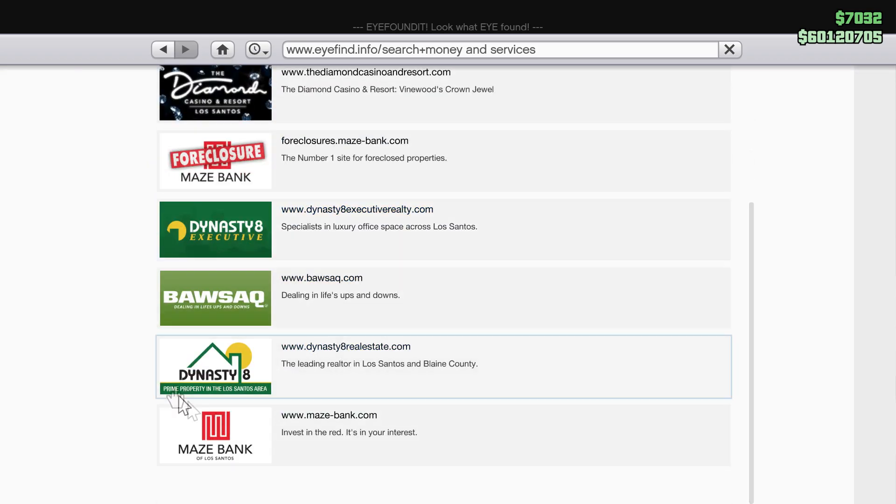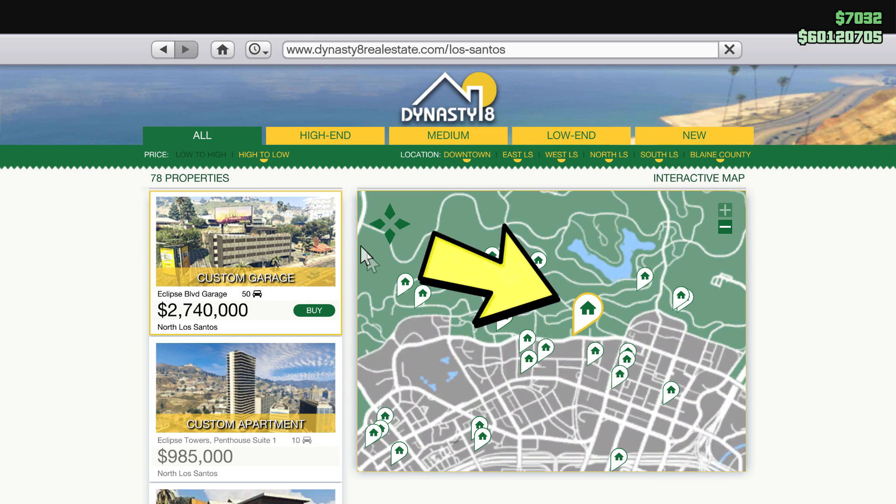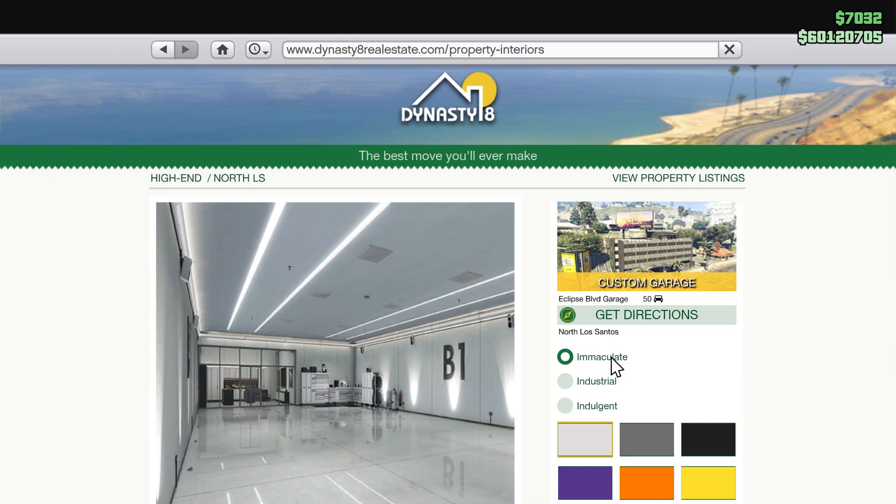To buy the garage, you want to open up the website and go to the Money and Services tab. It's going to be under the Dynasty 8 properties — not the Dynasty 8 Executive one, the properties one. You can find it at the first listing or if you sort by highest price.